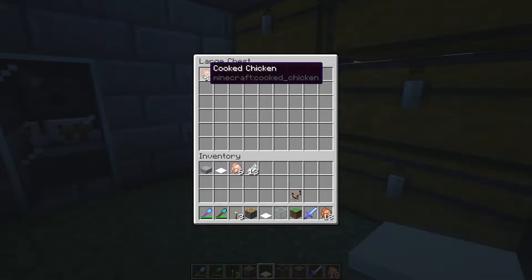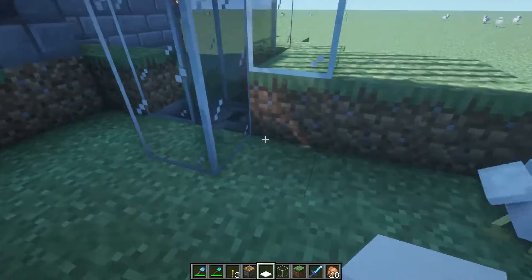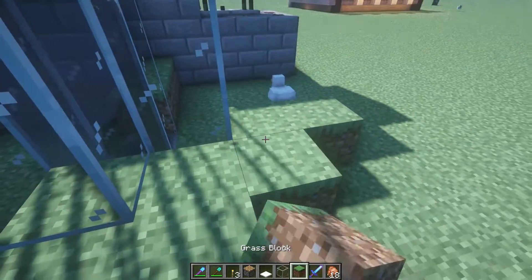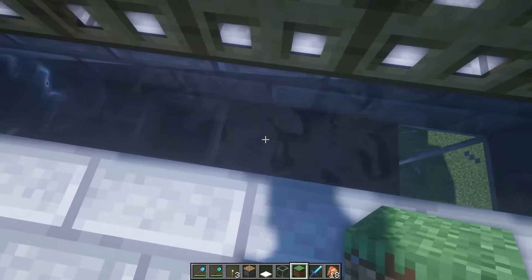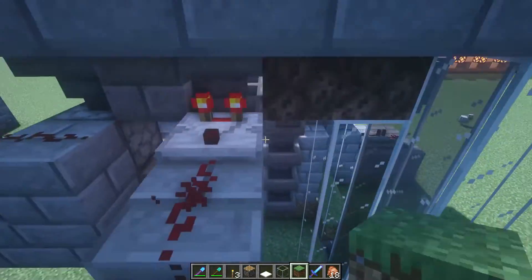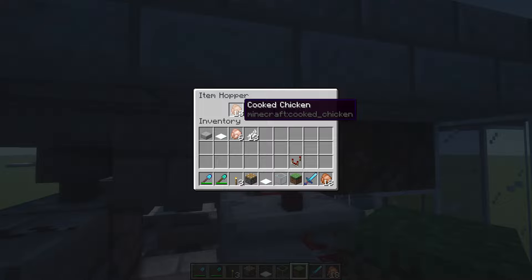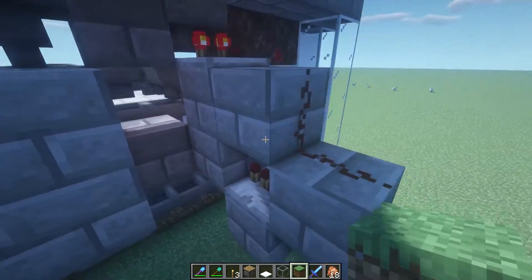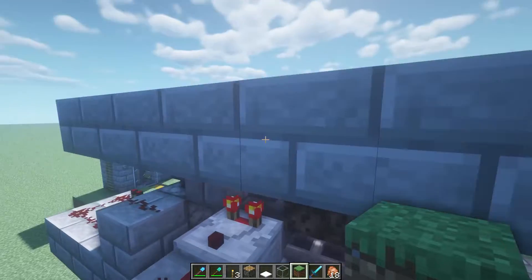So you get all the drops — this is after a few tests. Once the chickens die, their items go down some hoppers into another simple dropper setup with a comparator going into some repeaters. It automatically drops the items and shoots them up this water path as soon as they come in. This water path is going over some hoppers. Then they pass over this hopper, which is an item filter — I'm filtering out anything that isn't cooked chicken. I only want cooked chicken in those chests down there.